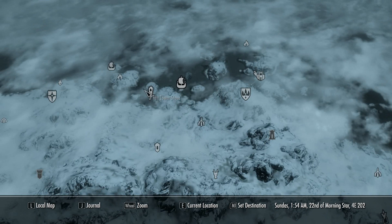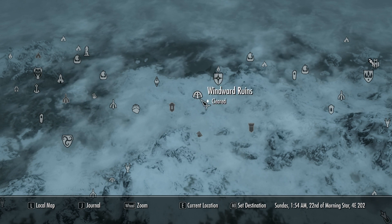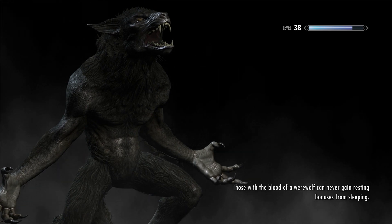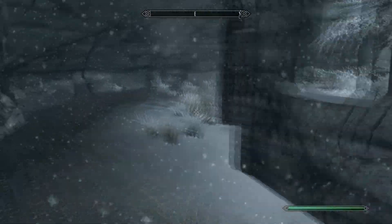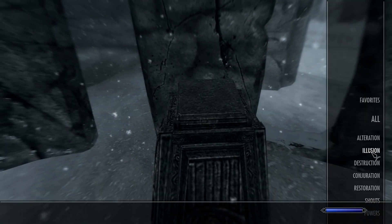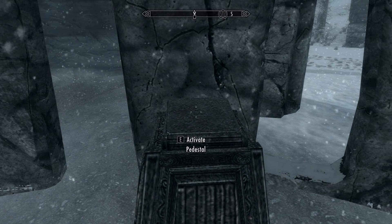If you bring up your map, it's just a little southwest of Dawnstar. You can either use that as a reference or just go exploring a little southwest and fast travel over there. You'll see a pedestal — activate that pedestal, your book will be there. Pull out a flame spell, cast some flames on it. It's going to explode in fiery awesomeness. Pick it up. That's your first checkpoint done.